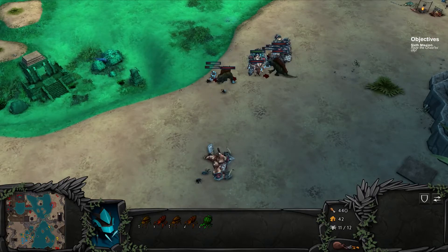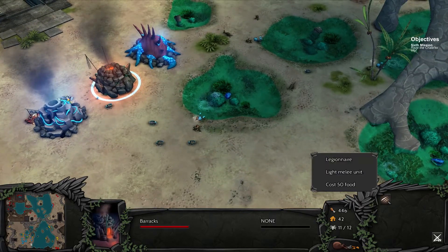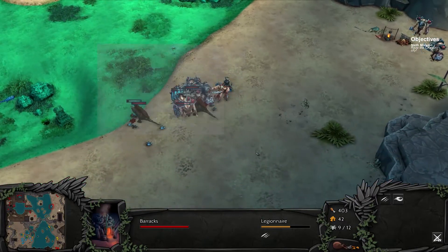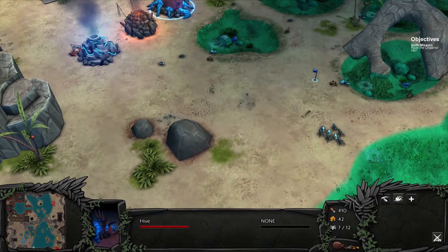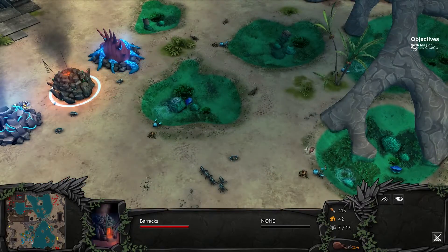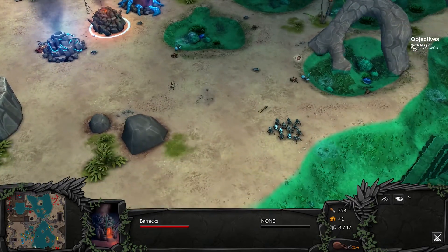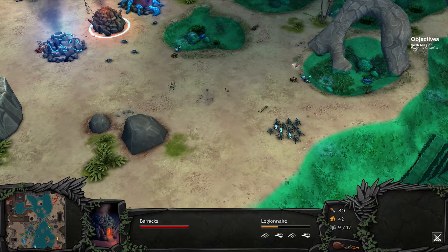There goes one. Screw the medic — we can build a legionnaire. I lost something else — I lost a lot of crap there. Let's set our marker right there. Same thing for this one — set it right there. Now let's build our Hive Queen. Let's come here and build: legionnaire, hunter, legionnaire, hunter, legionnaire — and call it good. We'll bring them over here.